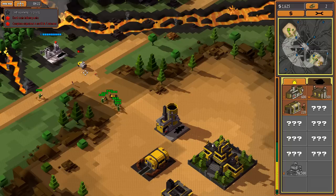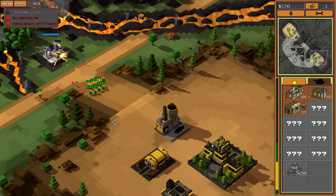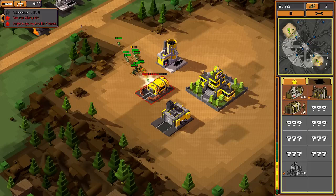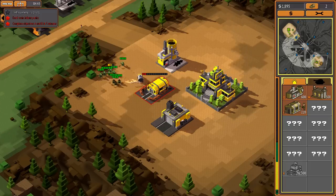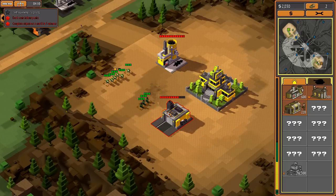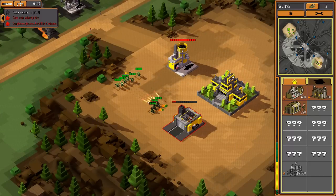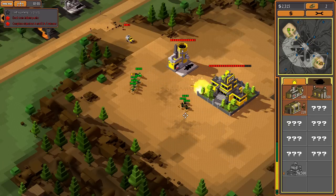We have more rocket launcher guys now. If we take out the truck, he'd probably have to build another refinery to replace it. The infantry have grenade launchers they use against structures. It looks like he starts with a vehicle construction facility, so he can produce more vehicles - unlike me, I don't have that capacity. That's okay, I'm just having fun. It's been a long time since I played any kind of Command and Conquer game.